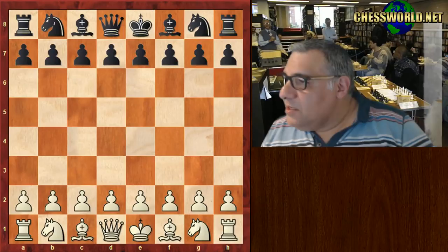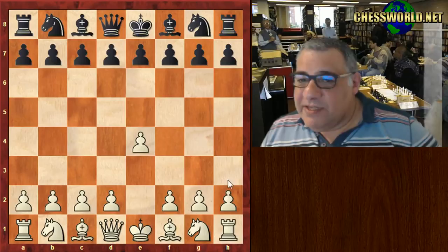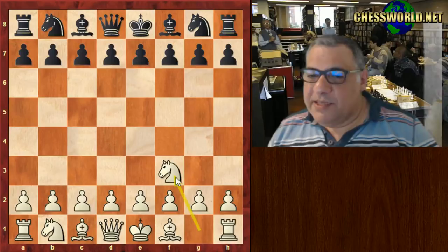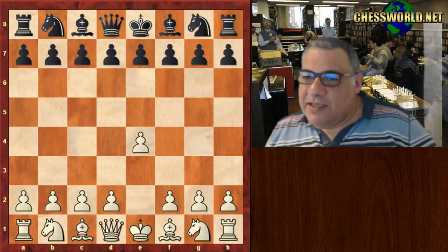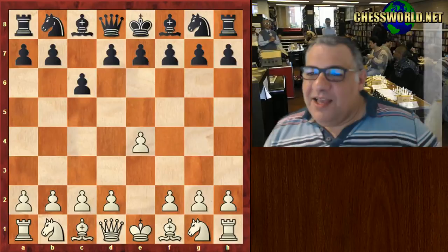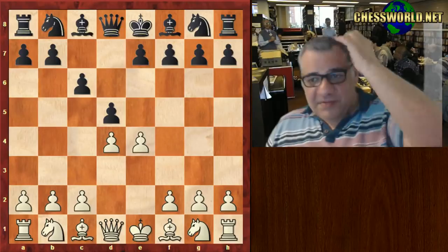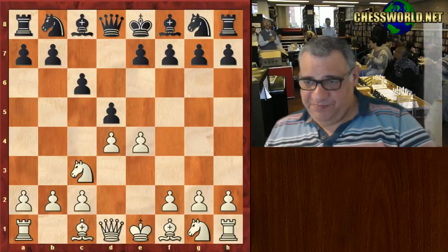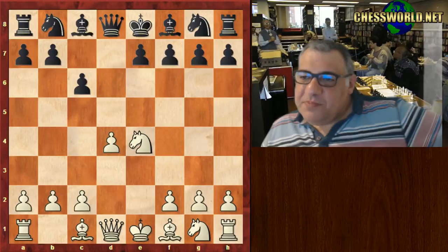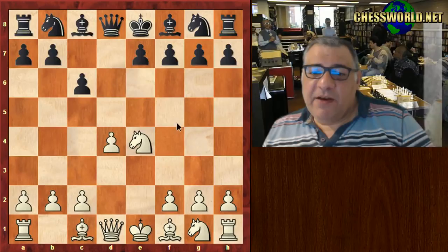It starts off with e4 from Richard Reti. He's known as a hypermodernist — he invented the Reti system, which he had some very good results with. Tartakower plays the Caro-Kann c6. We have d4 d5 — it all looks pretty standard — Knight c3. Then dxe4, Knight takes, and quite often the main move here is Bishop f5.